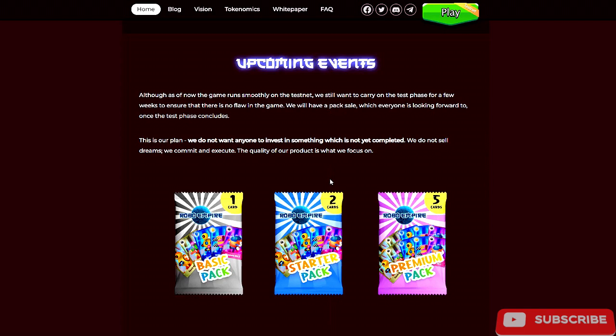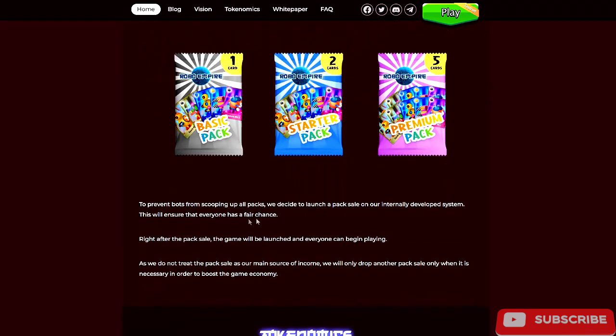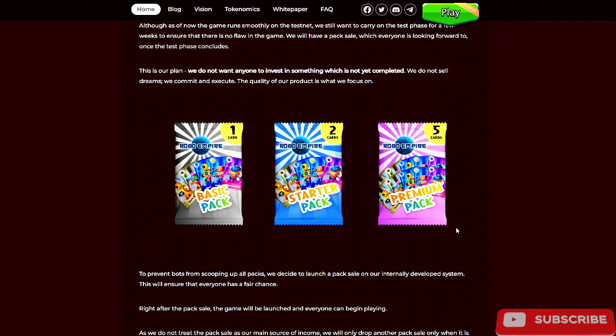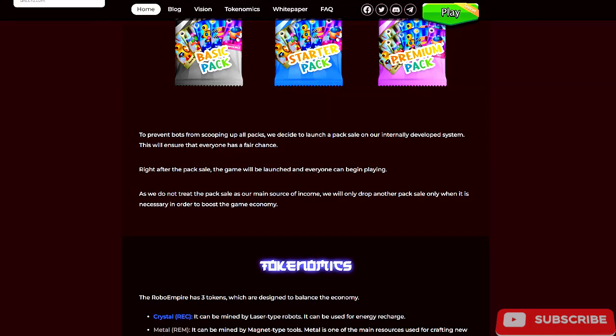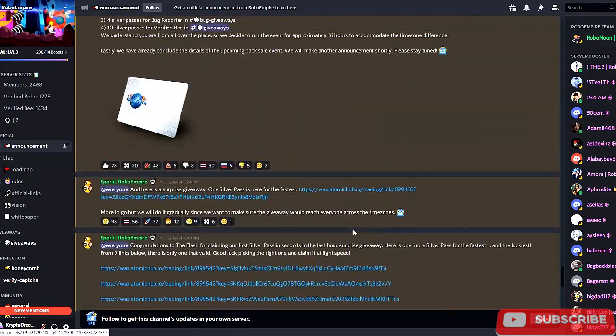They will have a pack sale once the test phase concludes. Their plan: they do not want to invest in something not yet completed, they do not sell dreams, they commit and execute. To prevent bots from scooping up all packs they decided to launch the pack sale on their internally developed system, ensuring everyone has a fair chance. So it sounds like they will be selling packs from their website rather than NeftyBlocks or Atomic Hub — probably a great idea since botting is a huge problem. I am in their discord and there's not a lot of info yet about the pack drop date or cost.